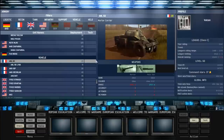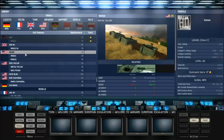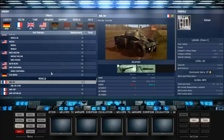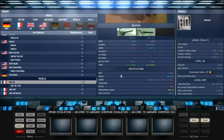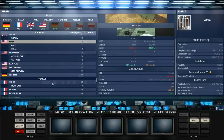First of all we have the AML 60 - this is a mortar carrier. It's very much like the mortars I was talking about in the last video but it's very fast and maneuverable. It can't take much damage though, so be careful. I would definitely recommend getting AML 60s over the M125A1s because they cost the same and do the same damage, except this gun is on a much faster hull.